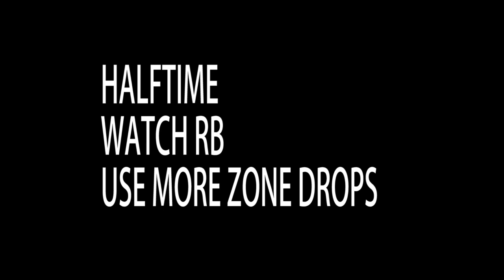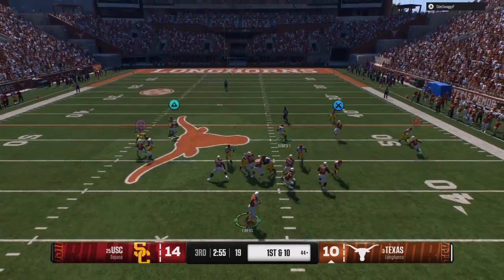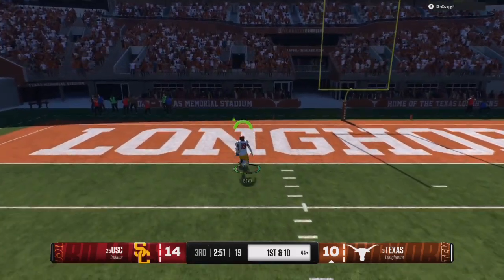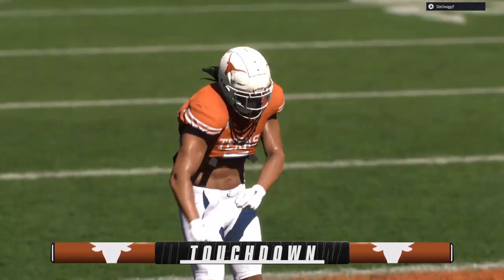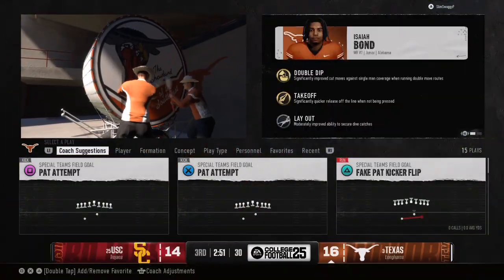We're down four points at halftime. Halftime adjustments: we're going to watch the running back more and use zone drops on certain formations. We can't run match when he has a running back and three receivers on one side — that cancels match coverage. Coming out of the half, I see man-on-man coverage and throw a laser beam touchdown. You put one-on-one on my receivers, we're going to take the roof off.